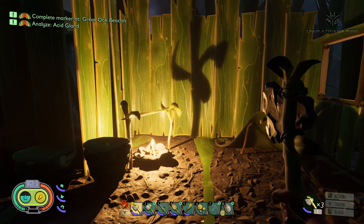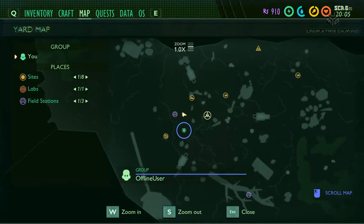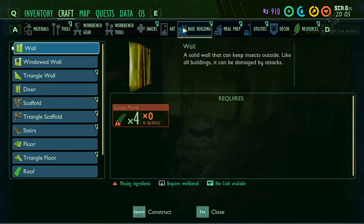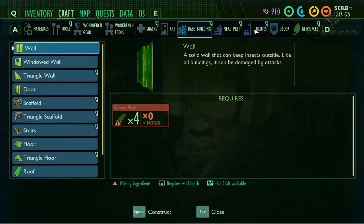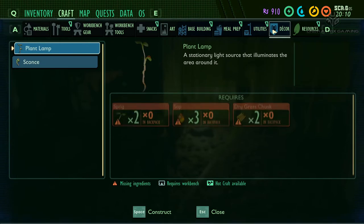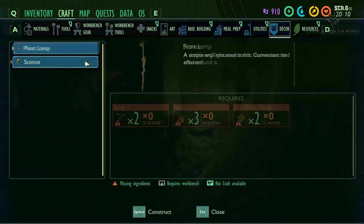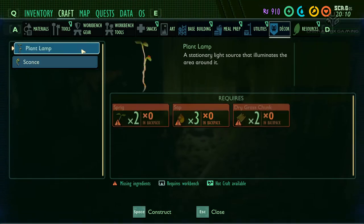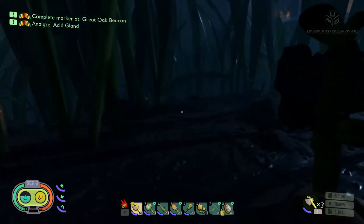For Burgle we've still got to analyze an acid gland — no idea where we're going to get one of those from. And we've got to complete a marker at the Great Oak Beacon, so I'm going to have to go exploring for that. Whilst we're here for base building, let's see if we can do some lights. There's a plant lamp and sconce — the sconce is wall mounted, the plant lamp is like a floor lamp. Two sprigs, three sap, two dry grass.